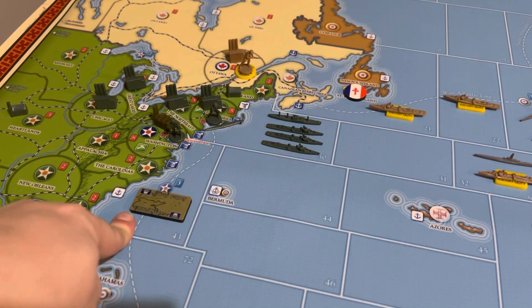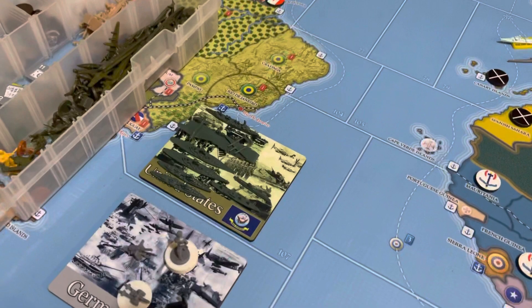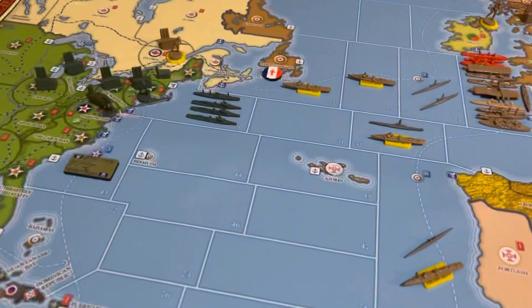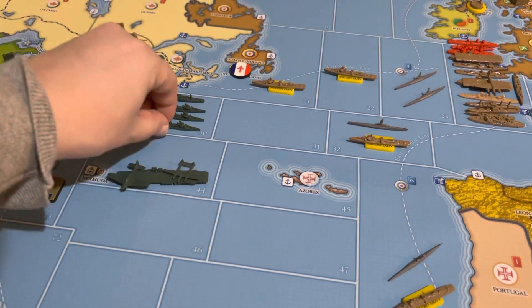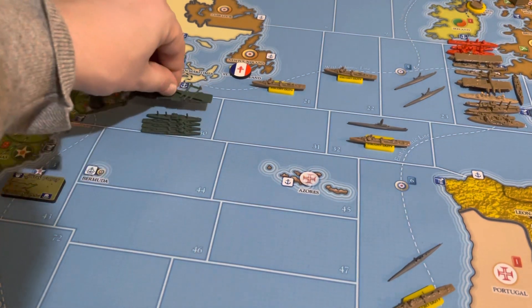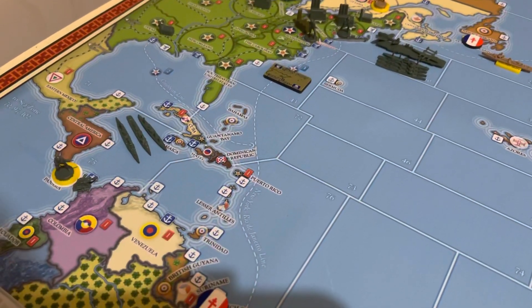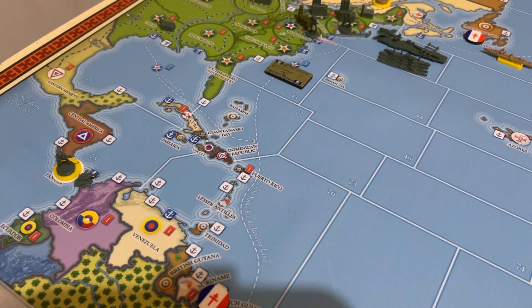Over here in Sea Zone 43, I'm actually going to take this carrier, which is on this task force marker, and that is actually going to be moved to Sea Zone 30. And these three ships here move into Sea Zone 43, and I'm going to put those on the task force marker into Sea Zone 43.